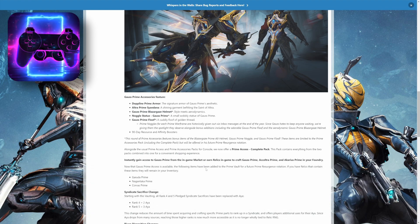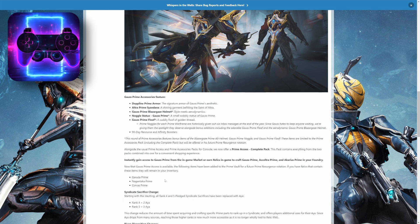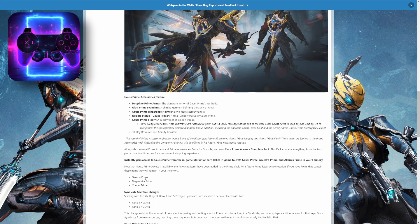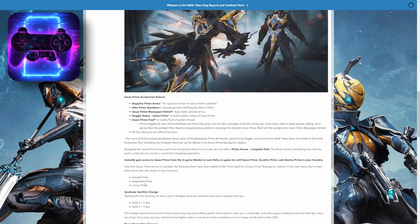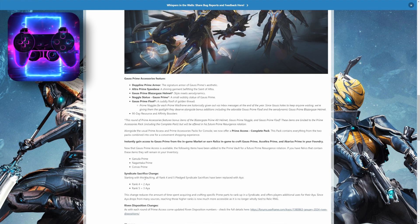In case you were wondering what's getting vaulted: Gruder Prime and Corvus Prime. These getting vaulted means that these relics will not drop in-game. But if you already have these relics, they will not disappear. If you already have any of these parts, they will not disappear, so definitely keep that in mind.